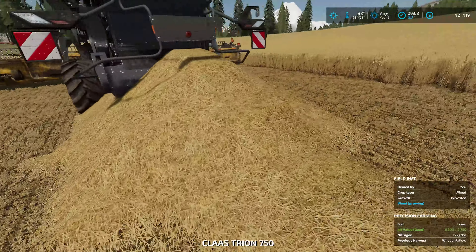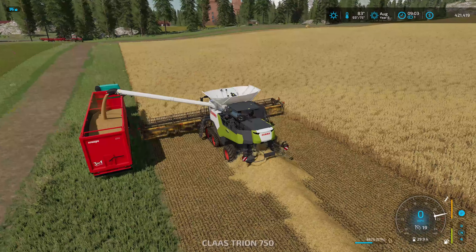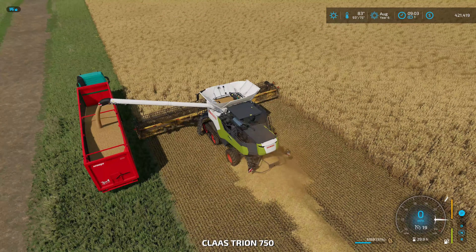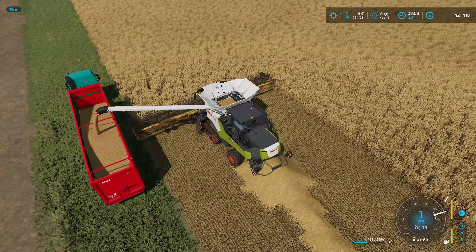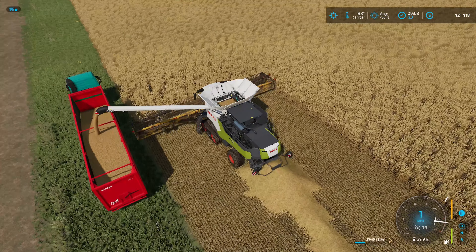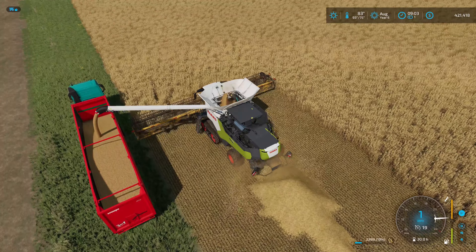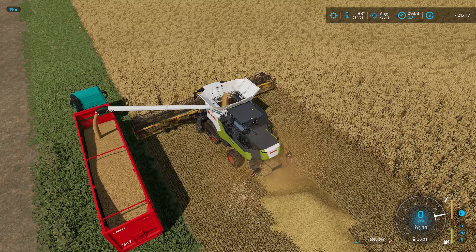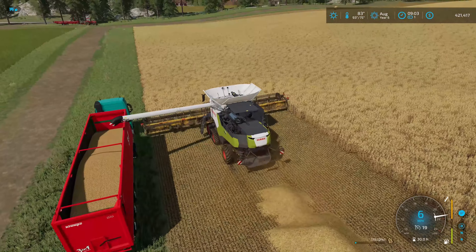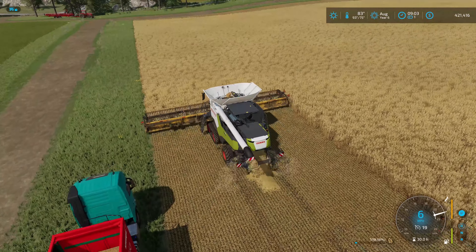That is a big straw swath — I'm amazed the baler behind us is going to pick most of that up. Now we can continue. I'm going to unload the combine again once I get to the end of this row — I want a nice empty combine heading back up the other way.